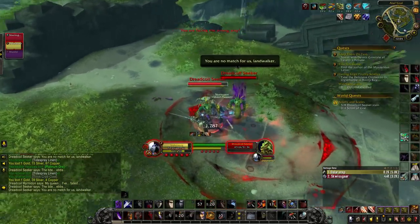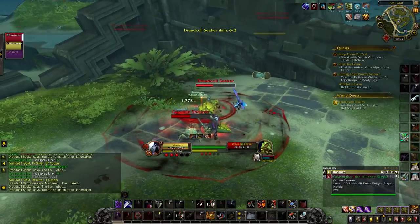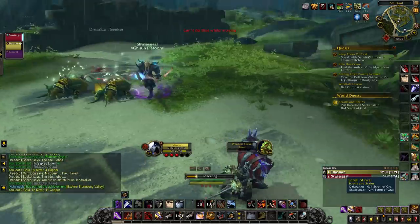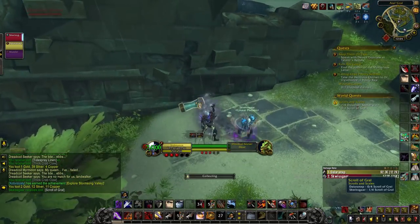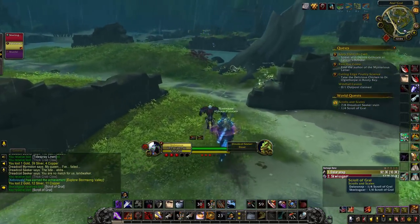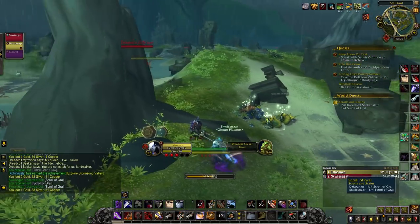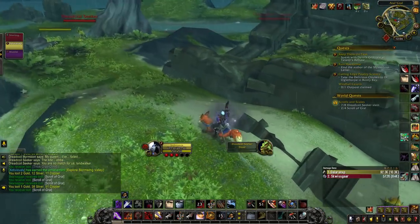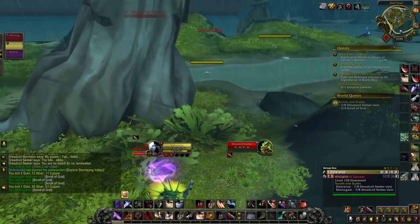For the Horde the dungeon is King's Rest, and for Alliance it's Siege of Boralus — fairly awesome dungeons with decent loot. King's Rest is a little more exciting because you can get some beefy weapons and a mount, while Boralus is interesting to see Kul Tiras all fiery and under attack. You'll want to get those done, and eventually as you get more rep with either Honor Bound or 7th Legion you will do the war campaign to unlock the story and dungeon for the other faction.